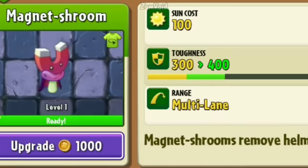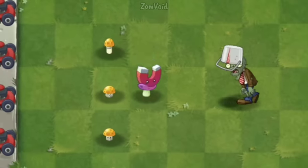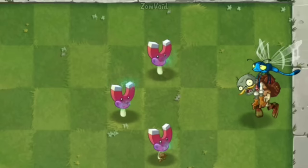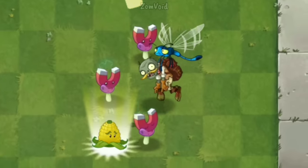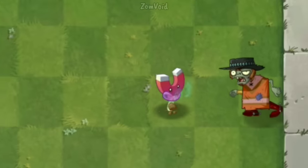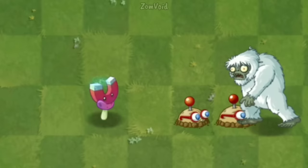Magnetrum is a mushroom that takes away metallic objects such as buckets, lowering their toughness in the process. He cannot steal the Buckethead Adventurer Zombie's bucket when that zombie is carried by a bug. He can also steal Pancho's metal grate, Carney Imza's helmet, and Yeti's head and arm.